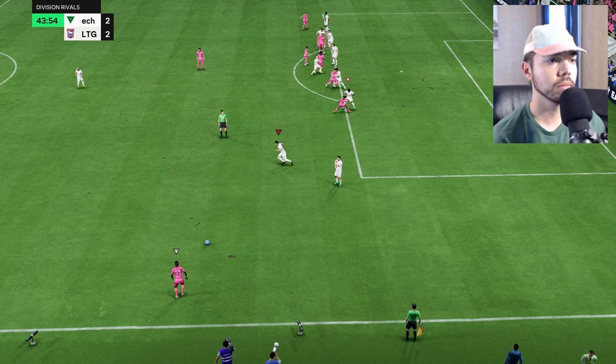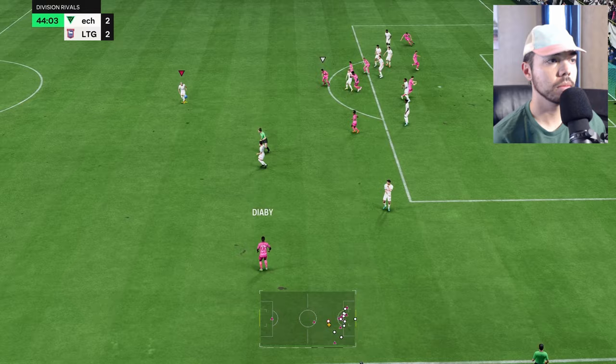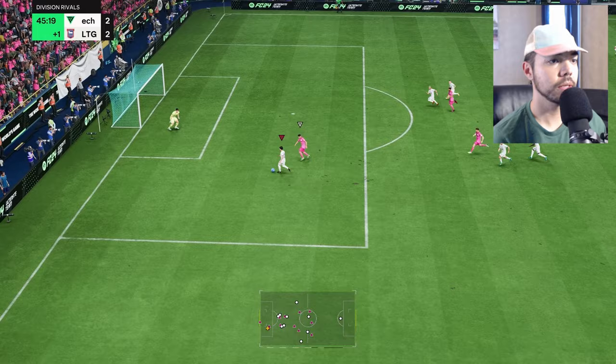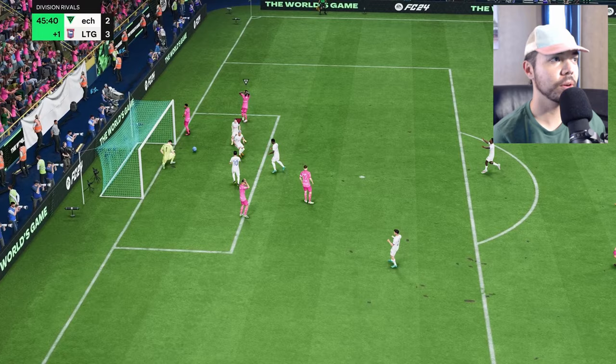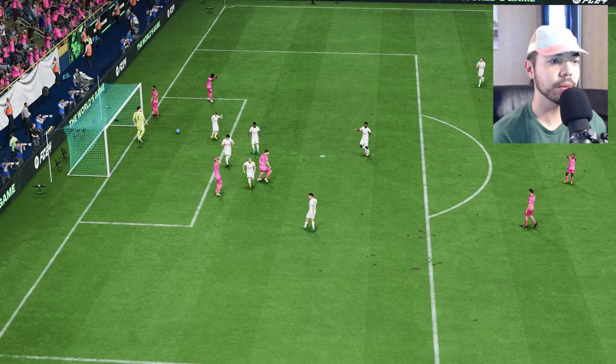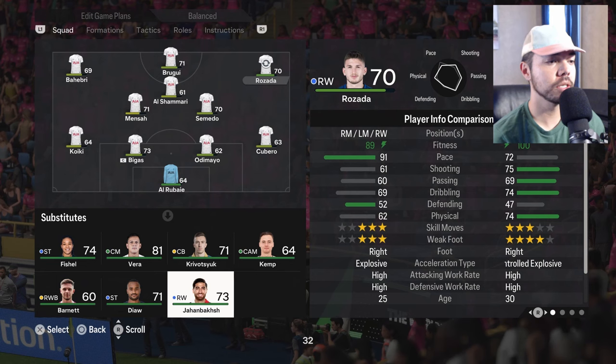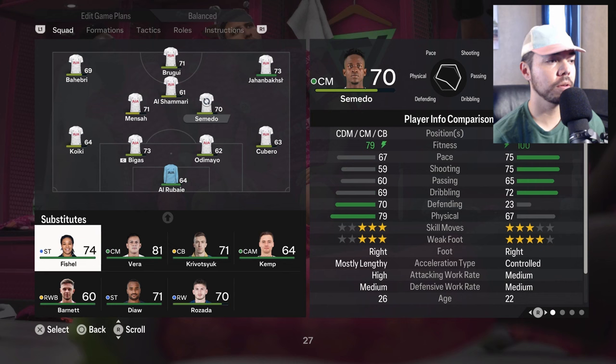Play it down — come on, we can score this. Alshamari, balance king — still with it, centers it — he's literally just gifted me a goal at the end of the half. 3-2, 46th minute, I love it. I want to try Jahanbikash, taking off Semedo and putting on Vera. And then Alshamari is going to come off for Kempy boy.